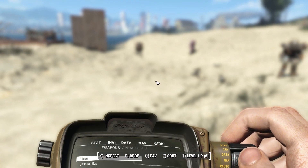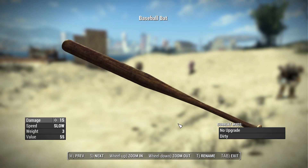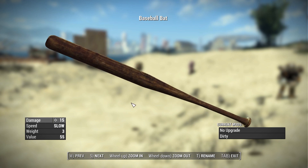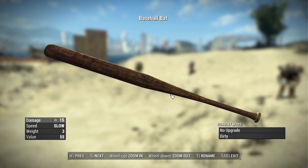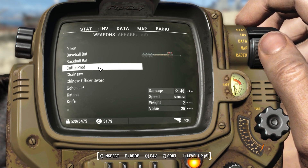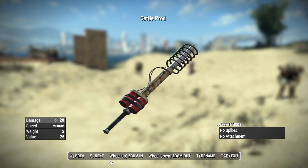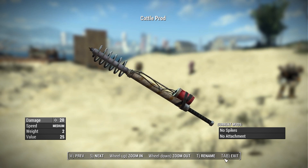Then we have the baseball bat — this is the Fallout 3 style of baseball bat, also from Fallout New Vegas. Functionally it's exactly the same as the Fallout 4 baseball bat with the same attachments at the weapons workbench and the same stats; it just has a slightly different look. Then we have the cattle prod, something used to smack your brahmin with. This thing has a base damage of 20, a swing speed of medium, and actually has some pretty cool attachments at the weapons workbench.